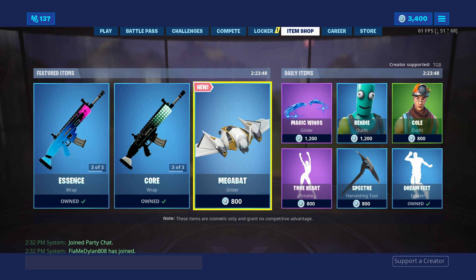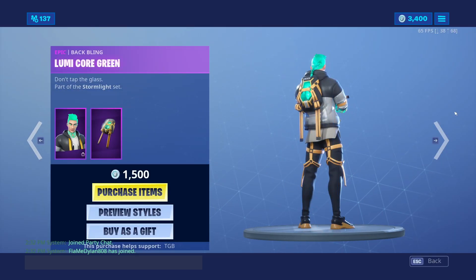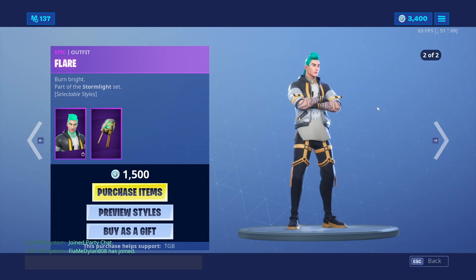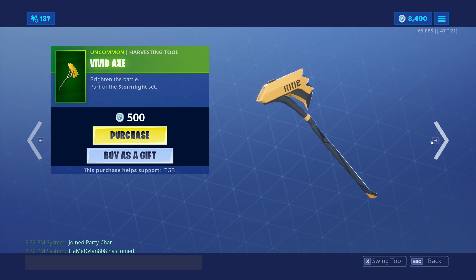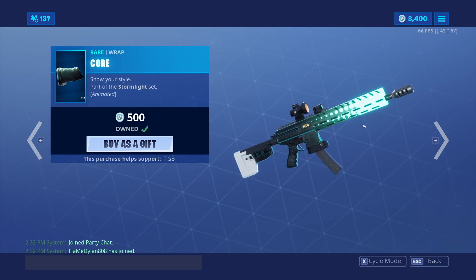The male version of the set is basically this guy right here — Flare, Burn Bright — and then his back bling, Limacore Green, Don't Top the Glass. I hate this dude's tattoos and his ponytail — I find it kind of gross. His pickaxe right here, Vivid Axe in the battle, it's okay but not the best. Core is once again part of the Stormlight set.